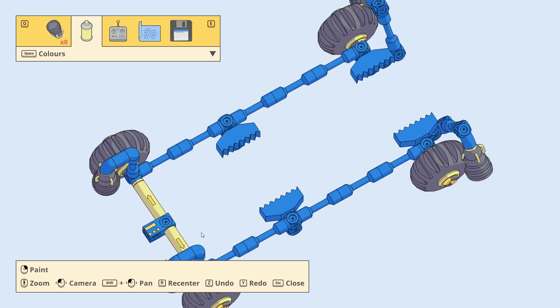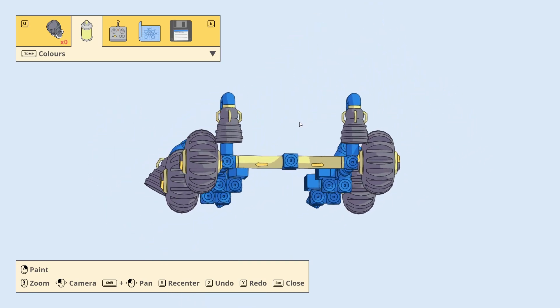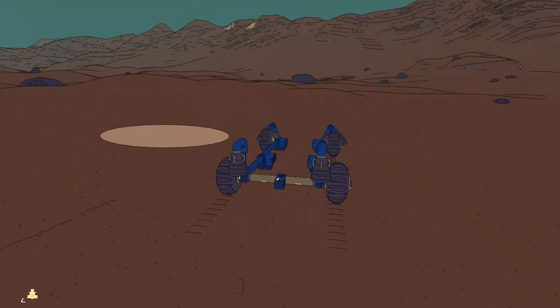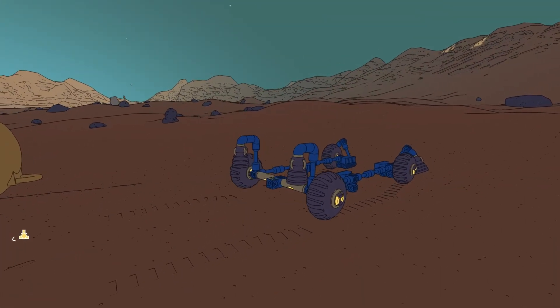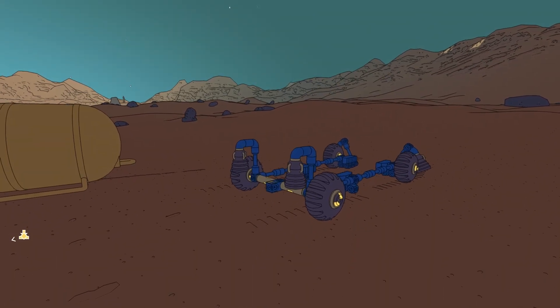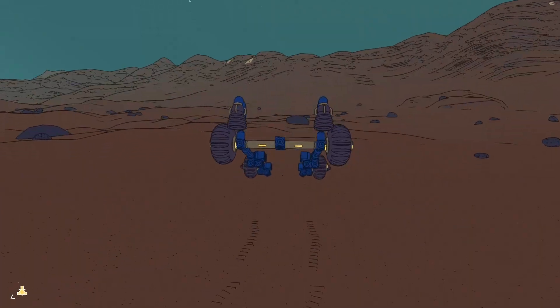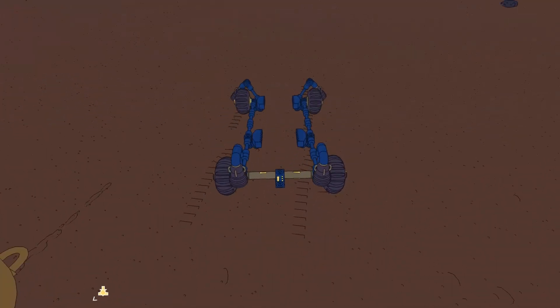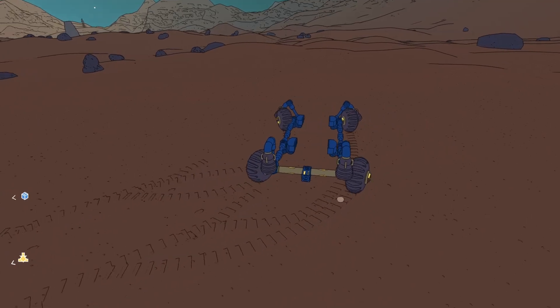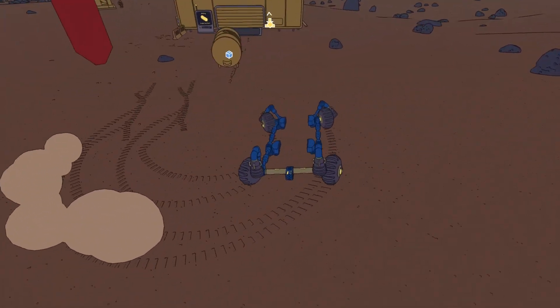Low ground clearance might be a problem. What we can do now is lift the rear and the front independently, or hit all at once. And because the front ones are angled, I noticed that the rear ones have a bit more upward thrust.